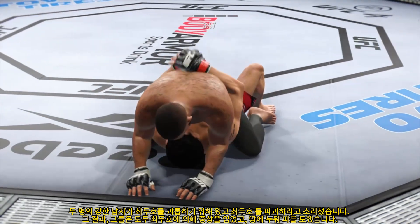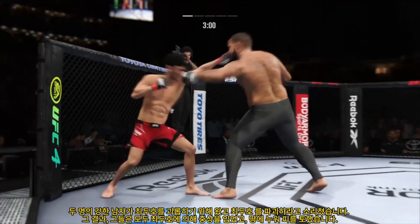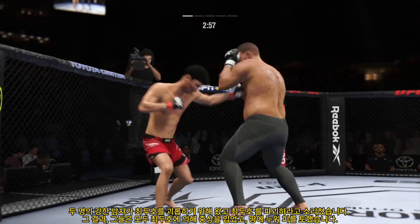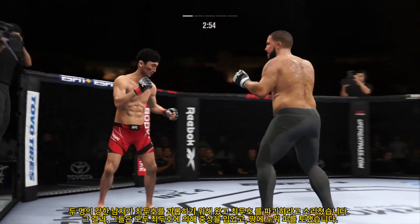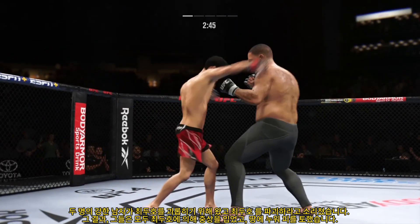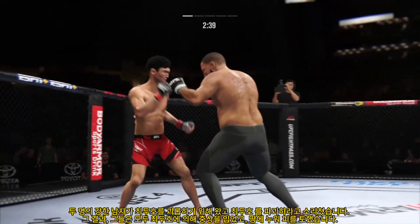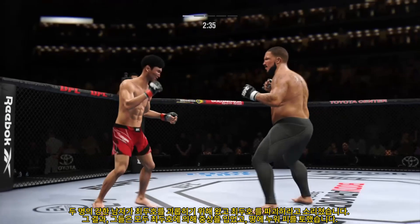He's able to land a strike there from the bottom — nicely done by Choy. He did a great job securing that ankle pick, but he did not react fast enough to secure the top position. And just like that, back to a standing position. We'll see who has the advantage. He connects there with a punch — pretty good striking display by him thus far. He throws everything so straight and so accurate.